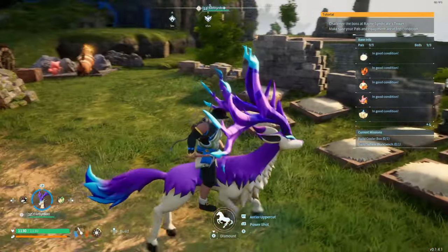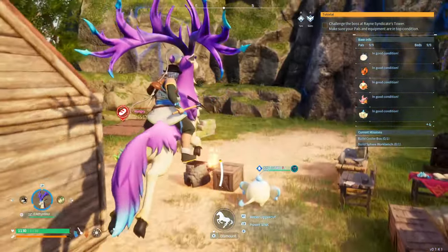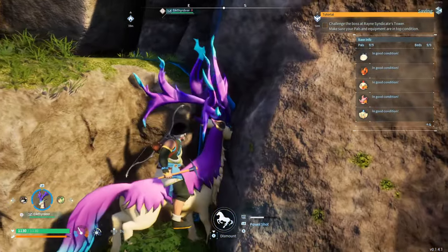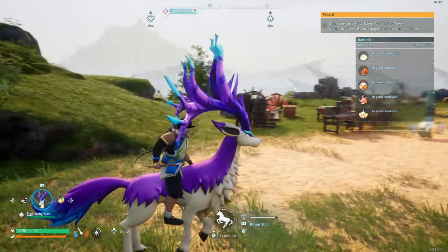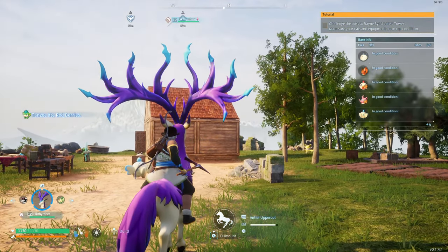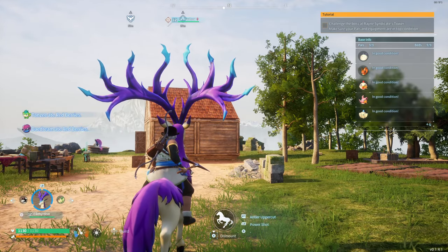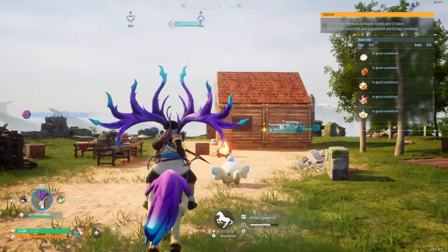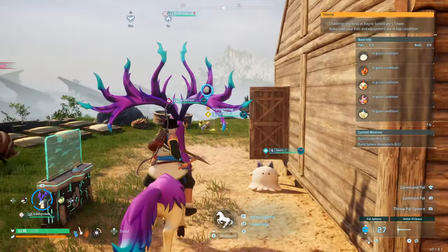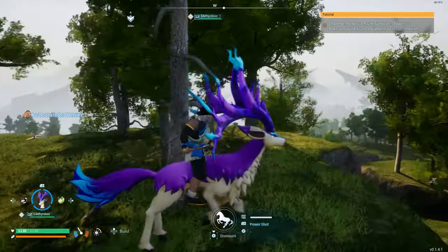Now we can ride the elk. There we go — now that's cooler than the alpaca for sure. We can jump! We got the antler uppercut. Okay, that's a little crazy. That's the power shot. Do you hold it down? No, it just shoots. I didn't mean to throw one of those. Any charges? Whoa! All right, that's one way to get around the map. That's cool.